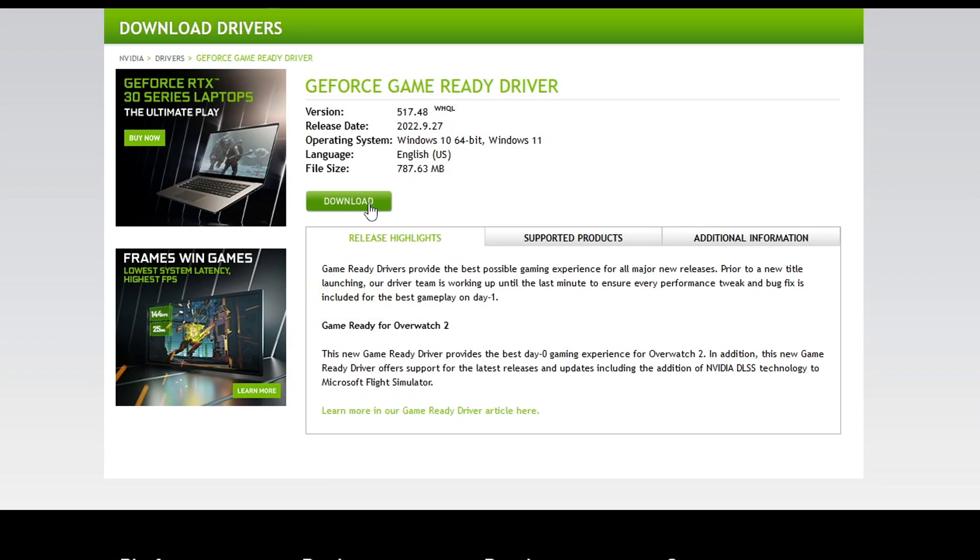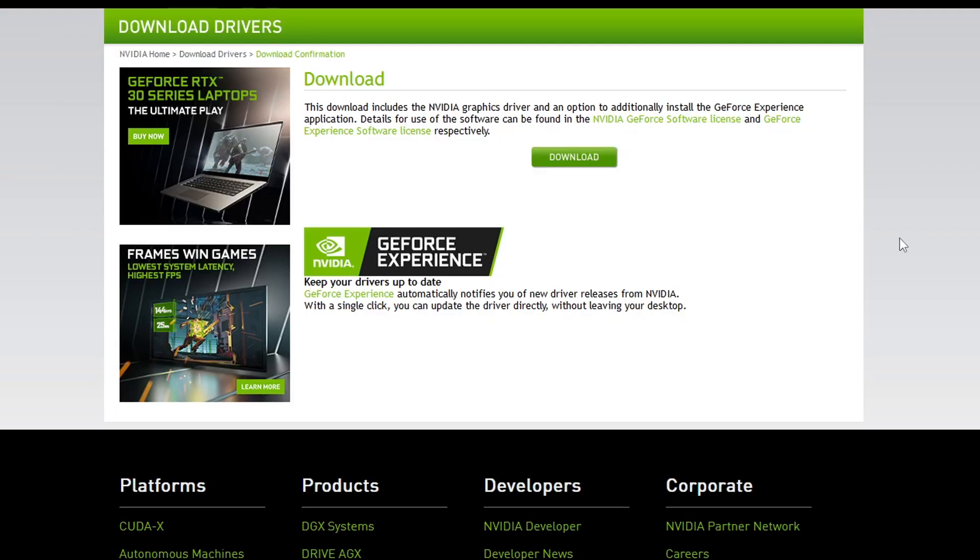Click the Download button and then press Download again. Once the file is finished downloading, go ahead and run the setup file.